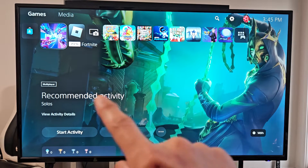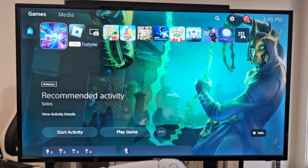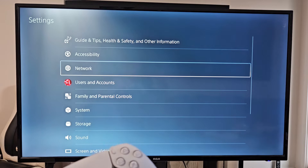First, go to your homepage and then go to your Settings on the top right-hand side. Just go up and move all the way over to the right — the Settings icon — and select that.